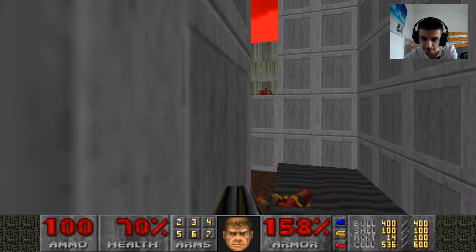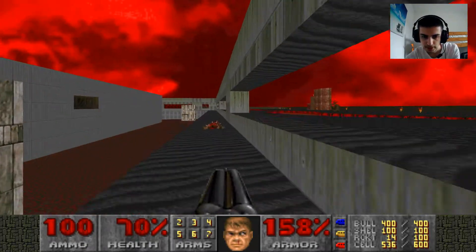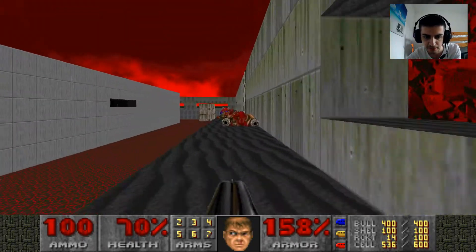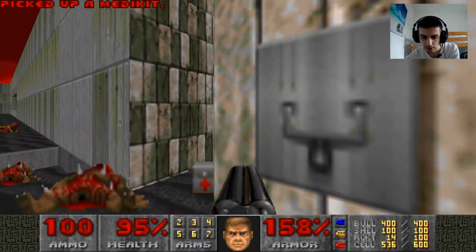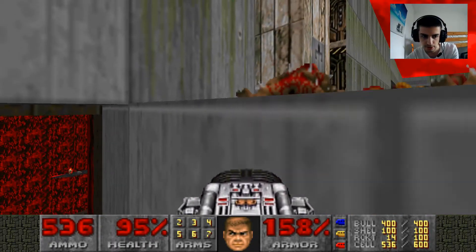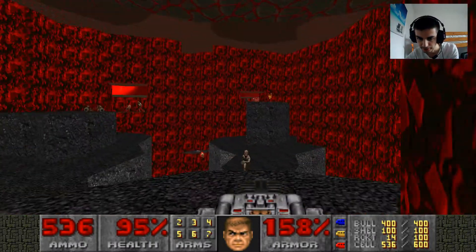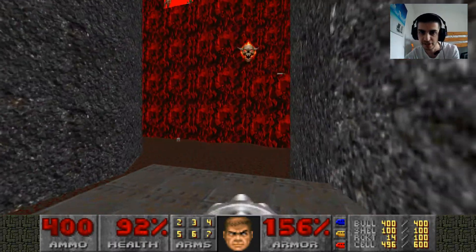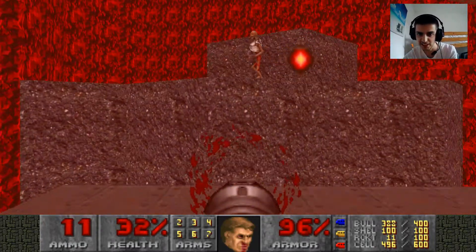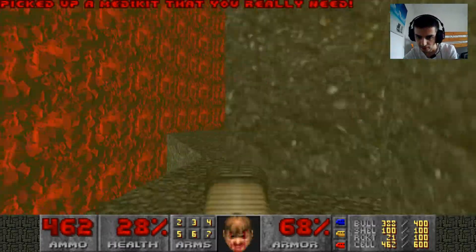I have to go back and collect more health because of my prattiness — it's ridiculous. There are some medikits and a stimpak where we were. There's a lost soul in there and I want him dead because he ruined my run last time. Right, we're just going to get the BFG out and we're just going to YOLO this last part. You can't pull that door back down — I was wrong. We're just going to YOLO it, I don't care. We're on the lift — nice. We're just going to get the plasma gun out. Right — he's dead, they're all dead.